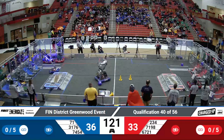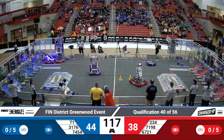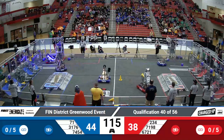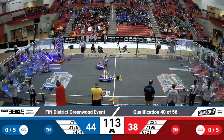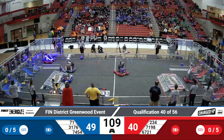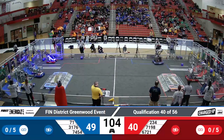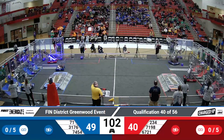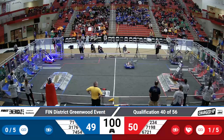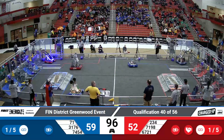First score from 71, but quick follow-up by the Red Alliance is 234. 234 grabbing a cone from the center of the field. 7457 looking to get the next cone. Blue Alliance focusing mainly on getting links in front of their respective driver stations. 7454 getting a little hung up — they were able to successfully get off of that mid-node.